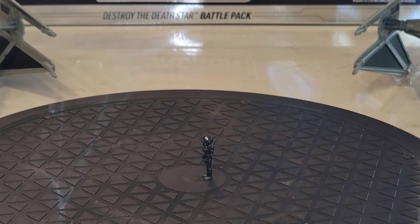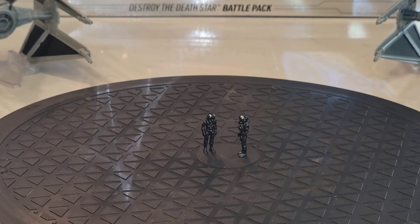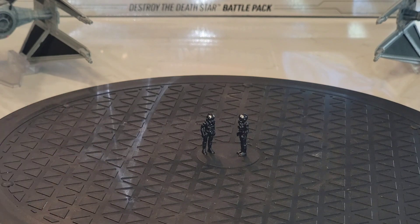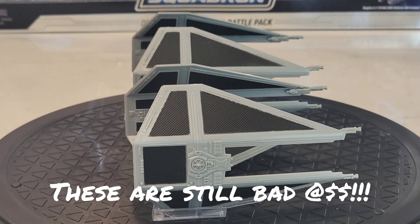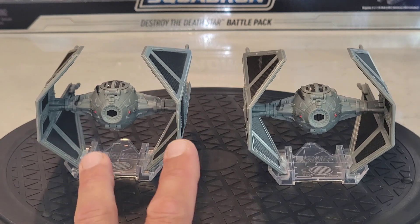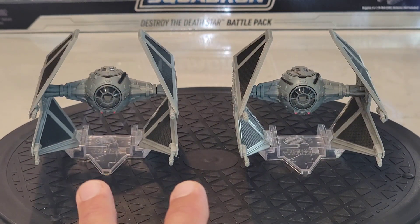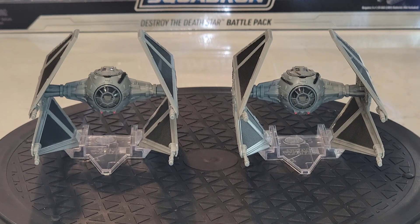Now we'll get him seated in the TIE interceptors. Did you hear about those new TIE defenders? I meant TIE interceptors — we've got TIE interceptors now, but it'd be awesome to see some defenders made. These bad boys look awesome with the pilots in them. Here's a quick look at the starboard side of the TIE interceptors — excuse me, I keep saying defenders — from the aft view it looks really nice, and the port side too. Original trilogy stuff like this is just the best thing ever.